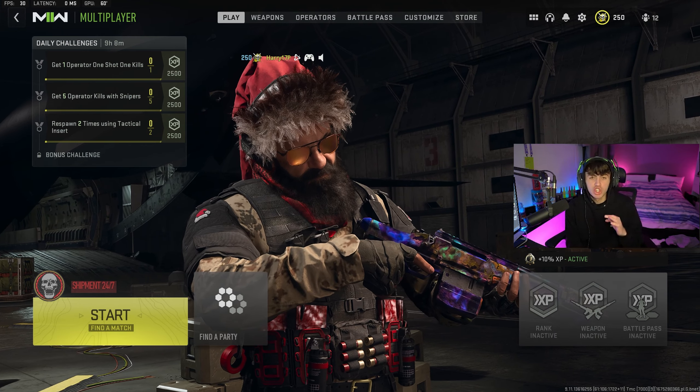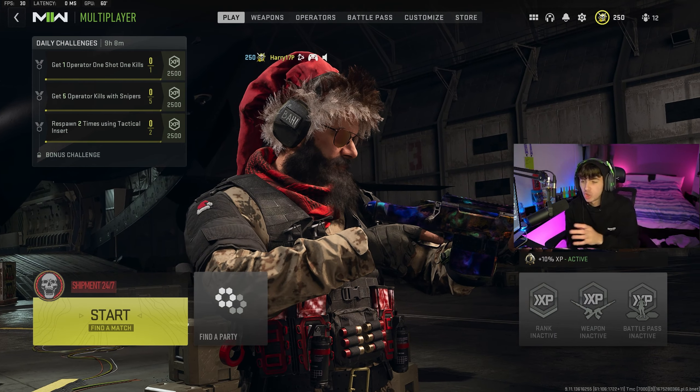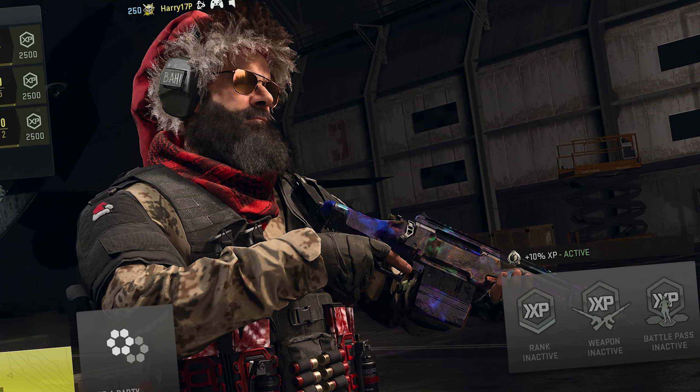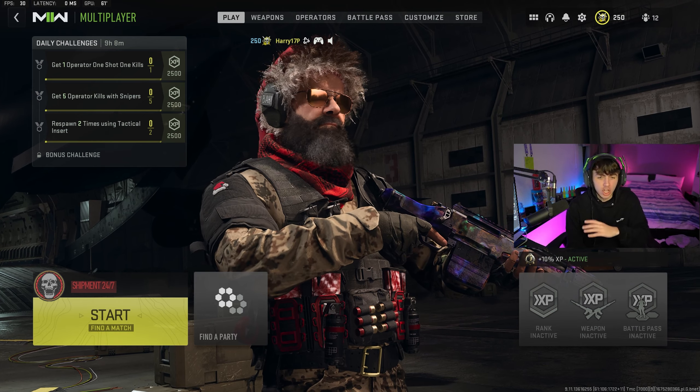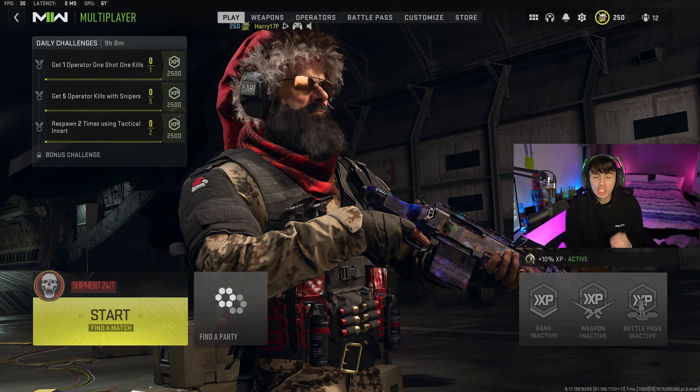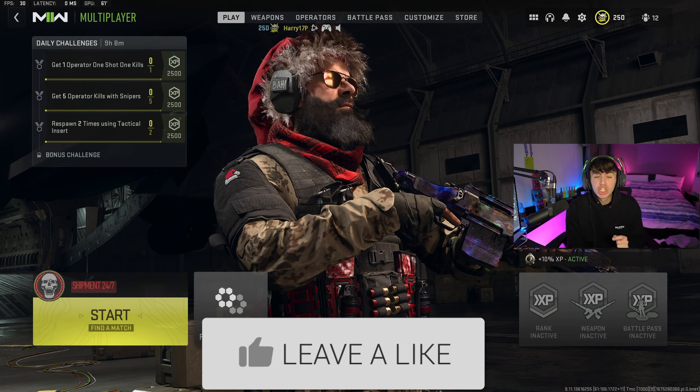Okay guys, so today we're taking a look at the smallest sniper in Modern Warfare 2, and as you can see in my operator's hand right now, it's very small. It's nowhere near the size that a sniper should be. It's got like no stock on it, like a 9-inch barrel. It's a very, very small gun. I'm going to take it into shipment and just see how it does play out.